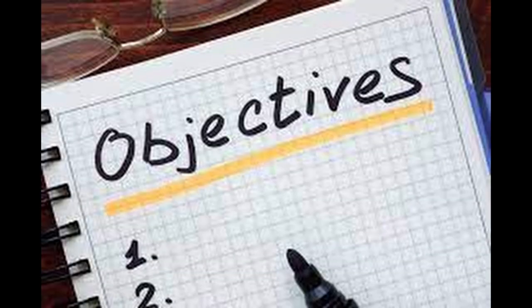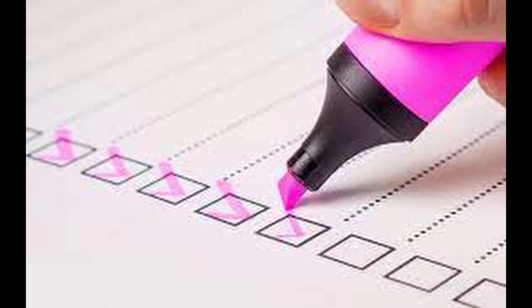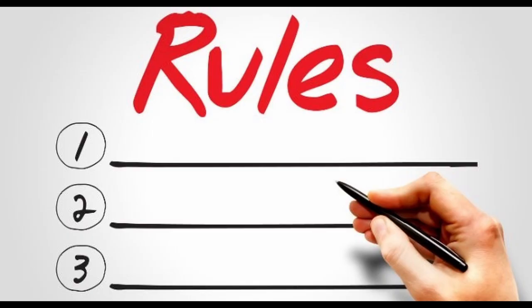Each challenge has a set of objectives I need to complete in order to move on to the next challenge. For example, if I do not complete all of the objectives in Challenge A, then I cannot move on to Challenge B. Each challenge has its own set of rules to serve as a benefit or a hindrance, meaning some challenges will be harder or easier than their counterparts.